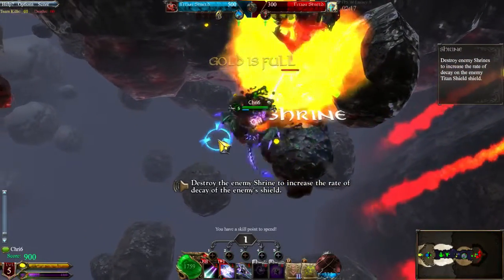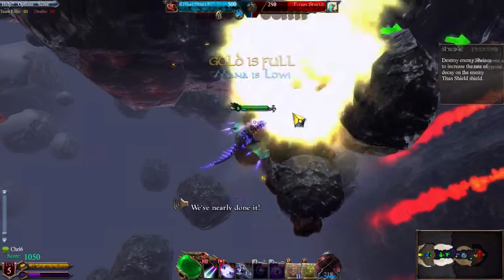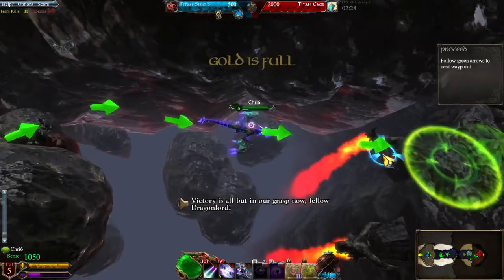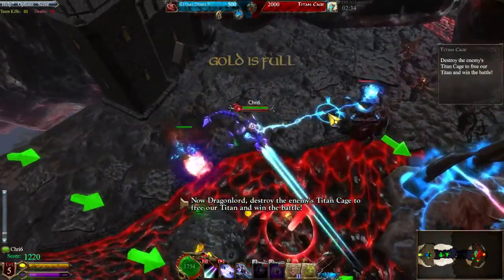Destroy the enemy's shrine to increase the rate of decay of the enemy's shield. You can check on the status of each team's shrines and obelisks. Victory is all but in our grasp now, Dragonlord! All we have to do now is destroy the enemy's Titan Cage to free our Titan and win the battle!